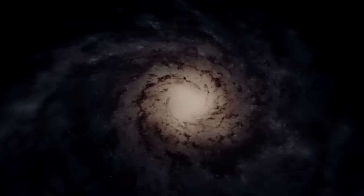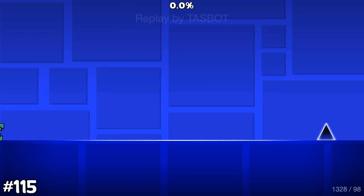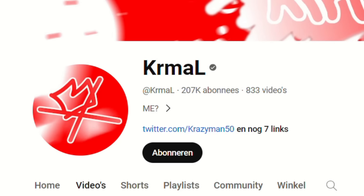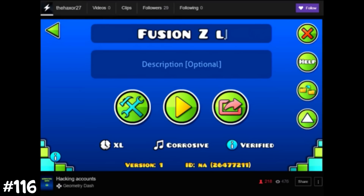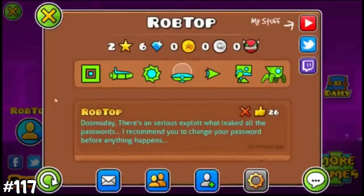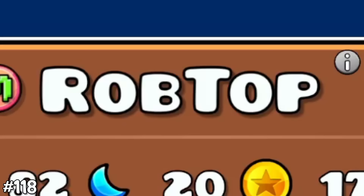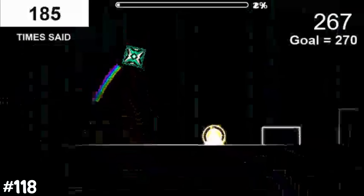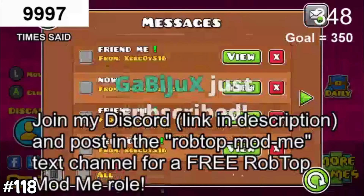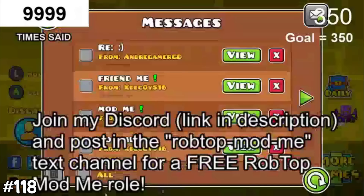When you play Geometry Dash on an extremely high FPS, the game can't handle it — the icon just keeps rotating. Caramel is a famous creator who once got hacked while live streaming, resulting in his level names being changed. This also happened to RobTop — it was done by a group named Team Hacks who luckily didn't do anything disastrous. So much people look up to RobTop that YouTuber Nemzi spent 3 hours saying his name 10,000 times.